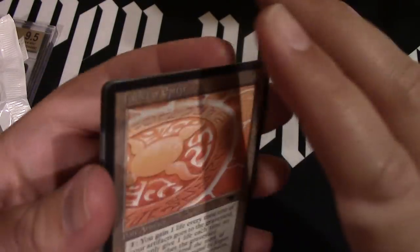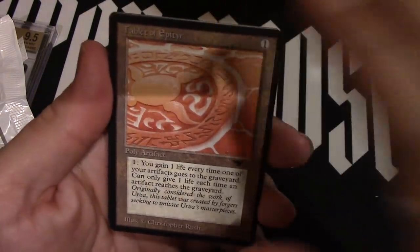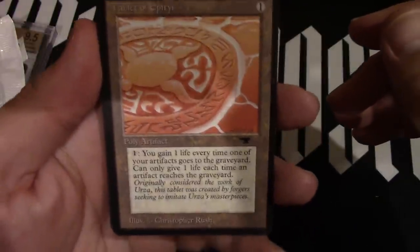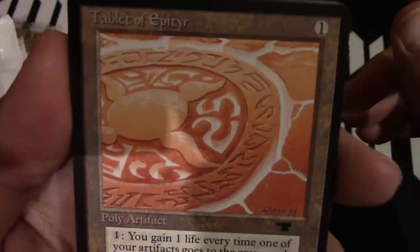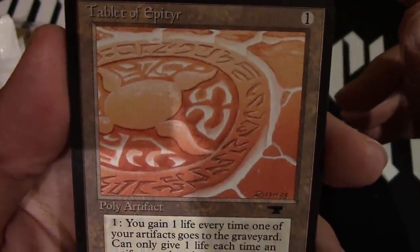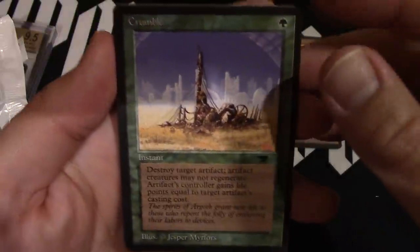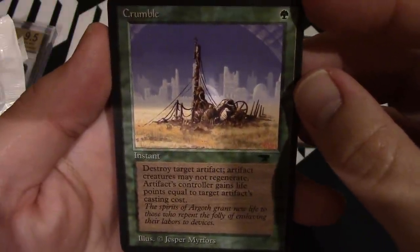Tablet of Iptyr. There we go. Close up on the artwork here — Tablet of Iptyr. Crumble. We crumbled it.